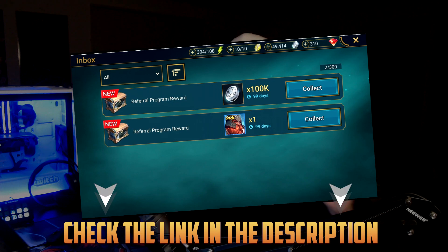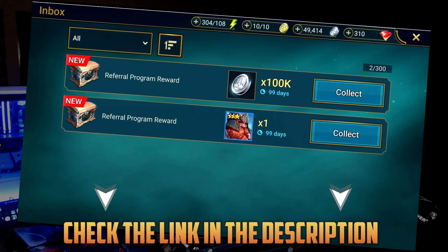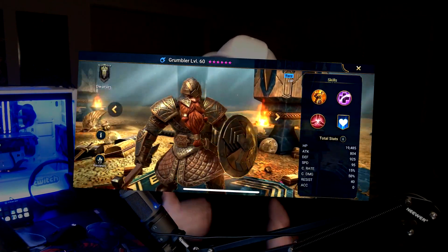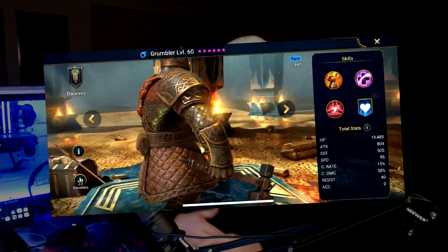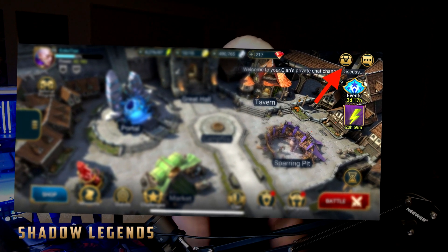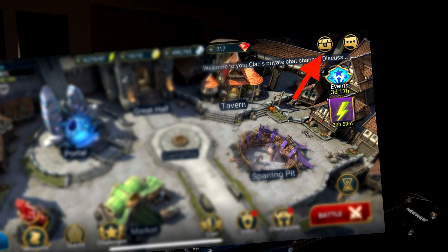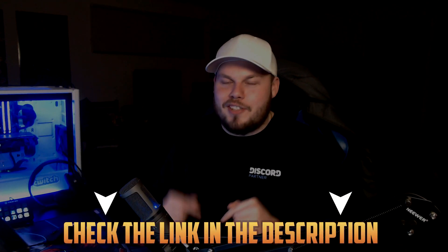If you are using my link, you'll be able to get 100,000 free silver and a free champion known as Grumbler. Just have a look at how badass this guy looks — definitely giving off vibes of Lord of the Rings, absolutely phenomenal, extremely powerful champion. You'll be able to pick up all of your rewards where the gift box is located, but be quick because you can only pick them up for the next 30 days. Make sure to go down below into the video description to download Raid Shadow Legends today.